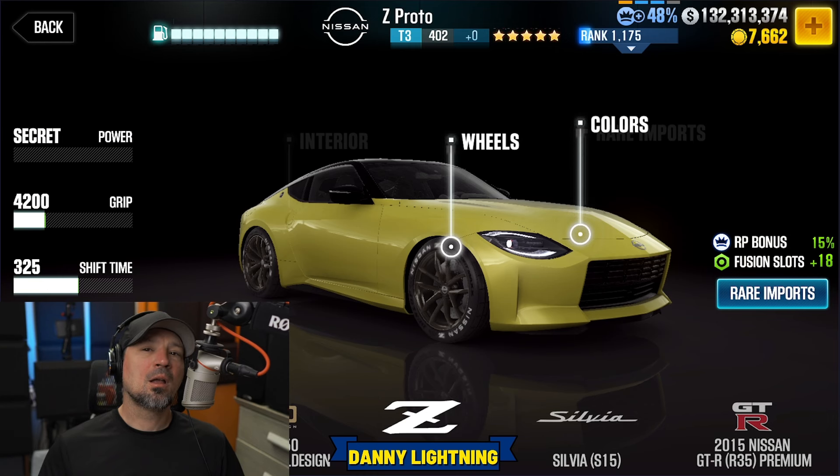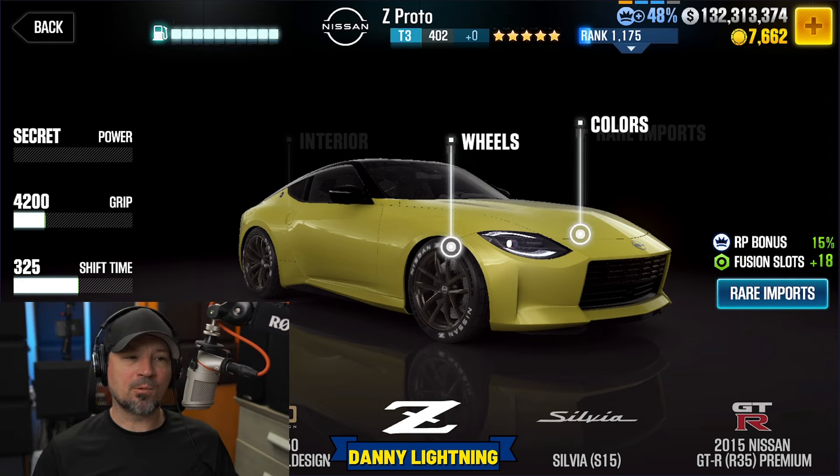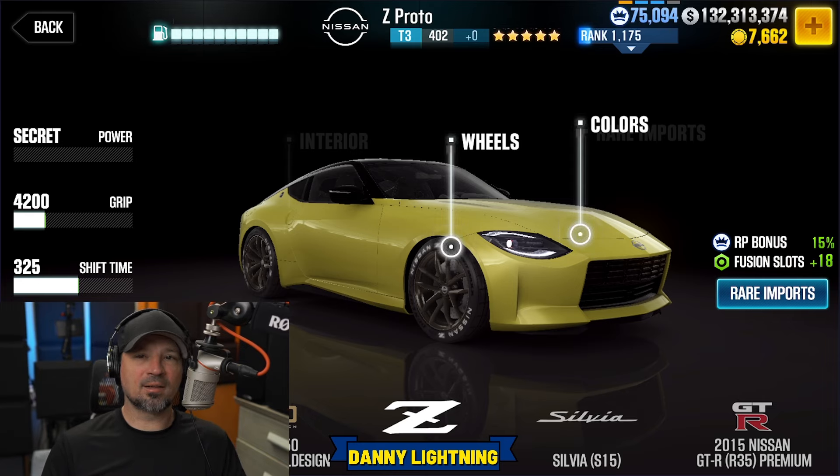So the Prestige Cup car, according to the game files, is going to be a Z-Nismo R34. I don't know if that's the Z-Proto, because there's no car in the game I can find called a Z-Nismo R34. What happens is somebody goes into the game files, looks around, and finds info for next season or upcoming seasons. I don't see any car in the game that matches a Z-Nismo R34, so I don't exactly know what that is. My best guess is that's a Z-Proto, but I don't know if the Protos are R34, R35, or what. Anyway, Z-Nismo R34, whatever that is, is going to be the Milestone Prize car.